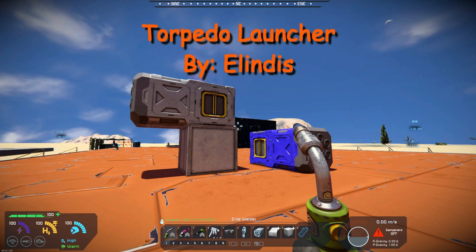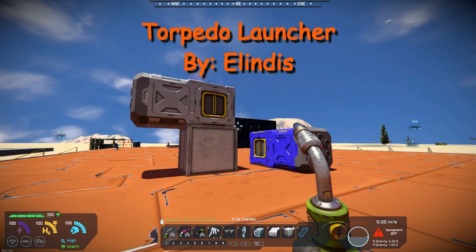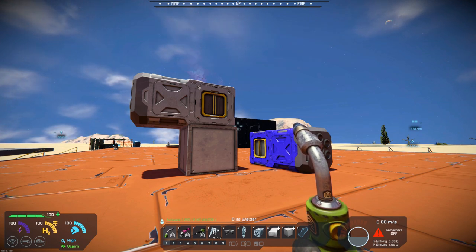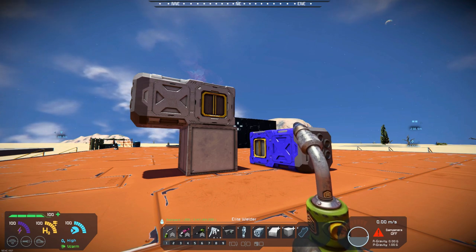Today's mod is Torpedo Launcher by Alindus. The modder has produced other weapon mods in the past that I have highlighted. This one, the Torpedo Launcher, is kind of compared to the Rocket Launcher and it provides quite a bit more damage.